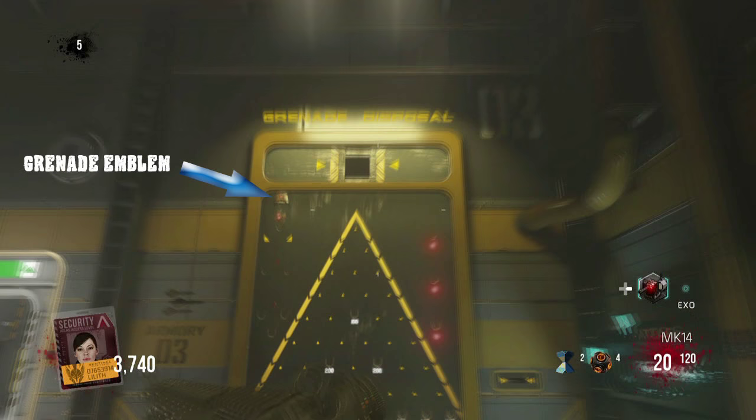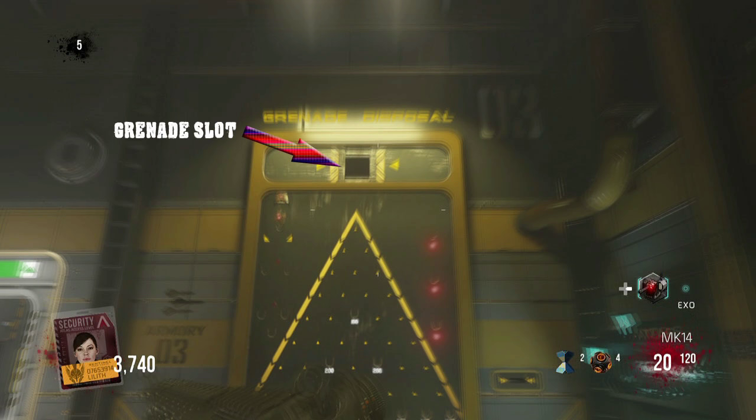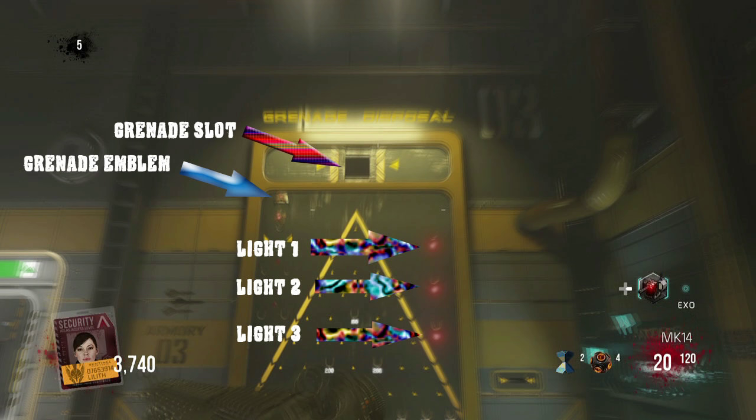Before I go any further into detail I'm going to take a second and describe the layout of the machine and its functions. In the upper left hand corner of the machine you will see a grenade emblem that is constantly cycling through the different types of grenades. Above the machine is the grenade disposal slot — this is where you will throw your grenades. Along the right side of the machine you will see three red lights in a vertical line. The objective is to turn all of those red lights from red to green.